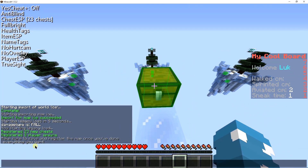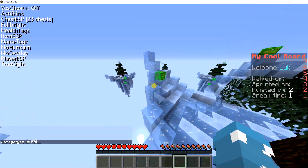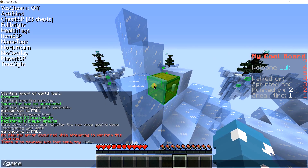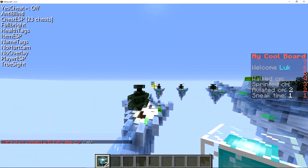It will automatically register all chests — it detected 23 chests here — and it will turn all beacons into player spawns. Make sure to remove the beacons afterwards, because otherwise they will remain in your arena.